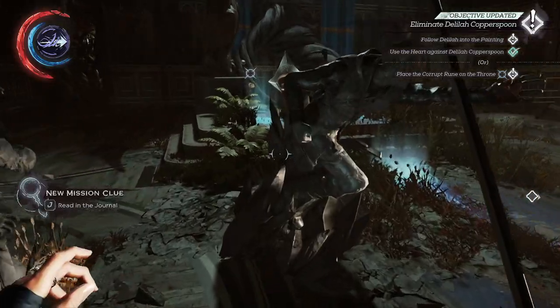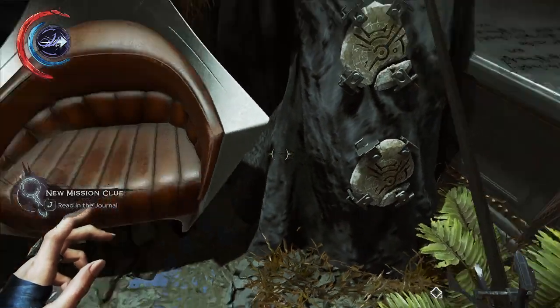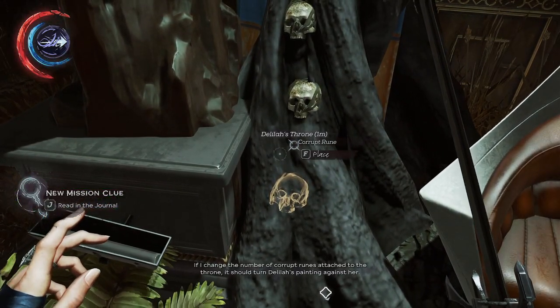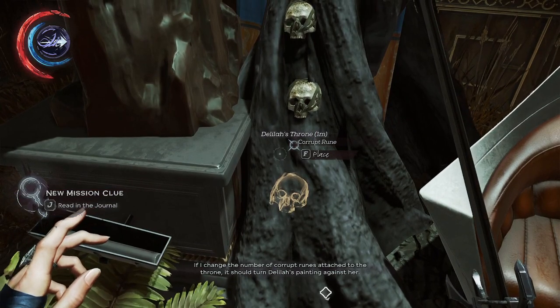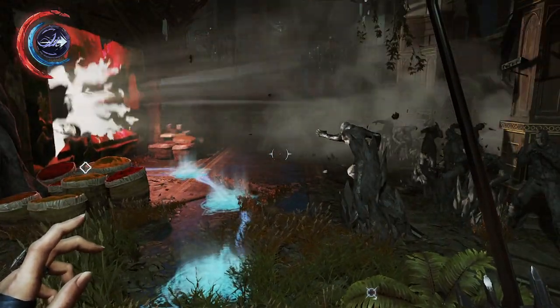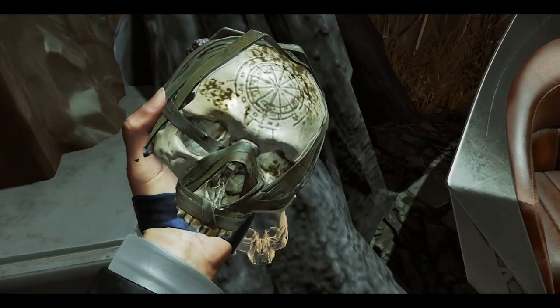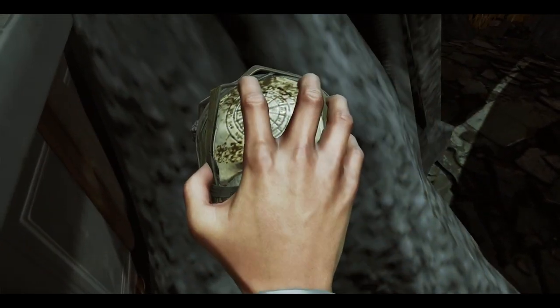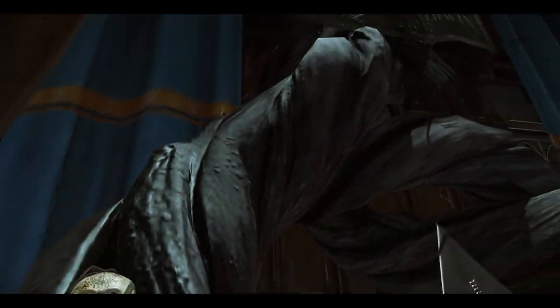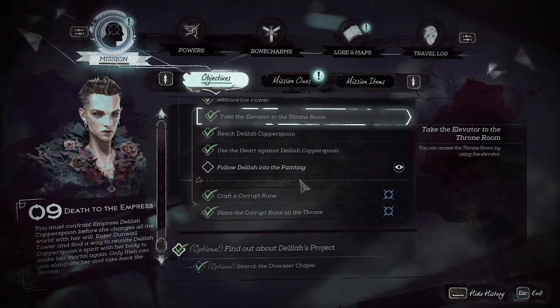Now we are not going to go in there yet. There's Pops. A pair of runes — if I change the number of corrupt runes attached to the throne, it should turn Delilah's painting against her. So do we want to do it like that, or do we want to just kill her? I think we want to do it like that. Now it's been turned against her — so follow her into the painting.